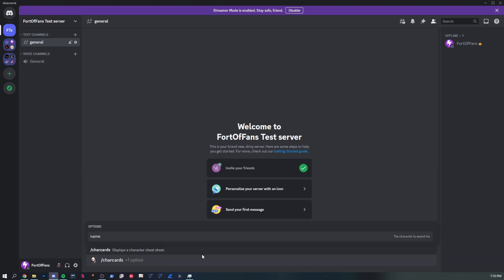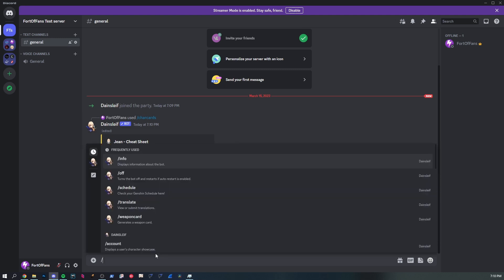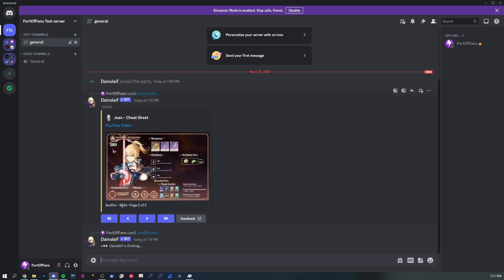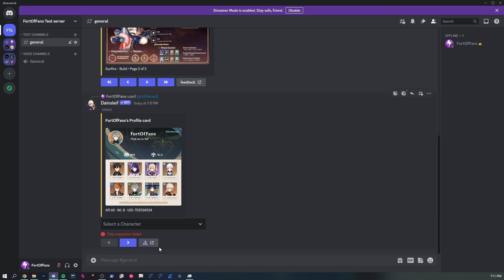Let's try the char cards command for Zhongli. Page interactions seem to work now — that used to be an issue about a year ago. But select menus have had issues when the bot can't see the channel. Let's test that — querying my own account, generating the image. When we try to interact with Tartaglia, it fails. So select menus still don't work if the bot can't see the channel.